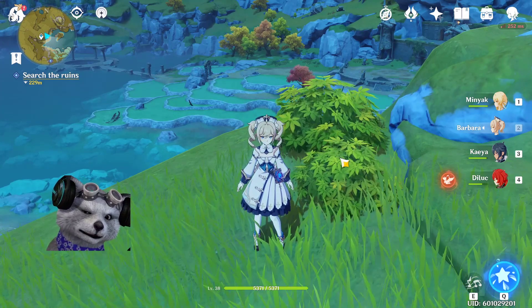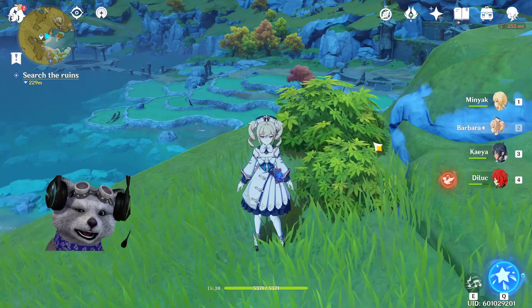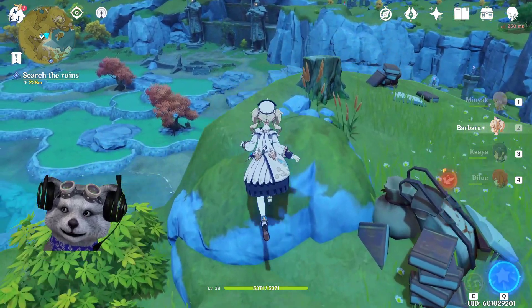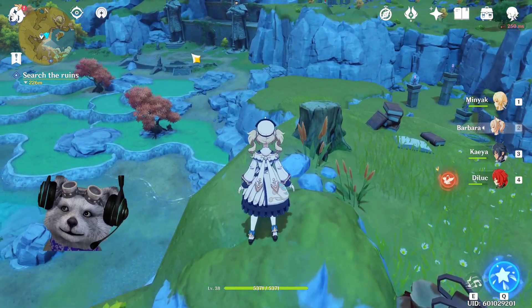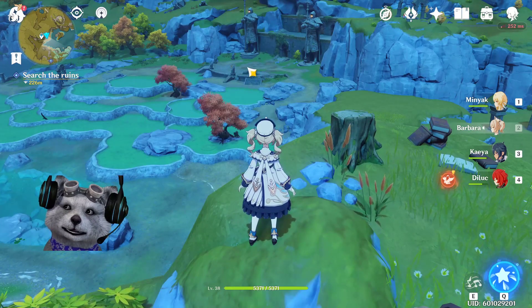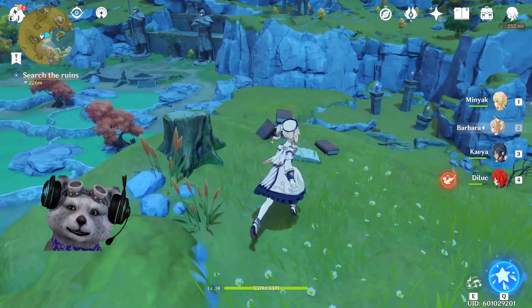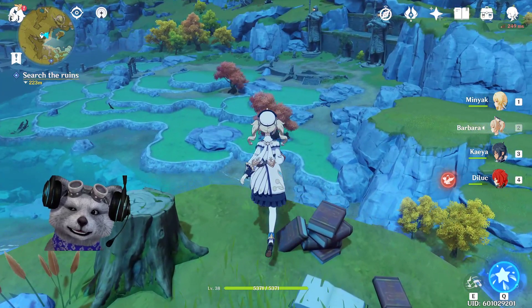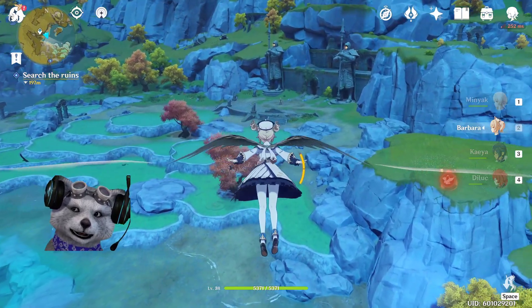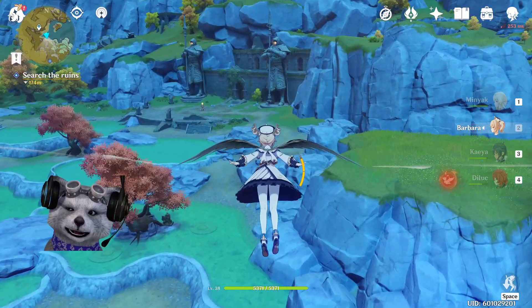After you have both the paint and the brush, go back to Vermeer — all the way over near the two statues. Go back to Vermeer and he will give you a strange stone. That strange stone Vermeer gave you is one of the eyes for the guard statue.